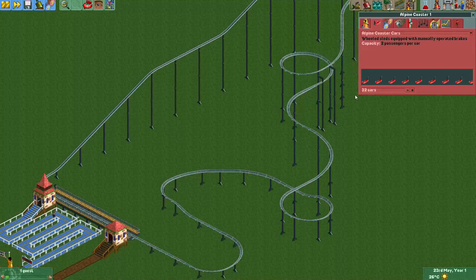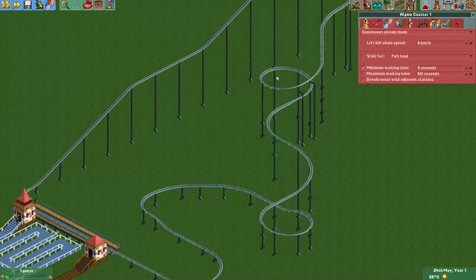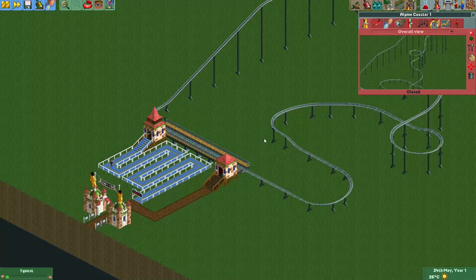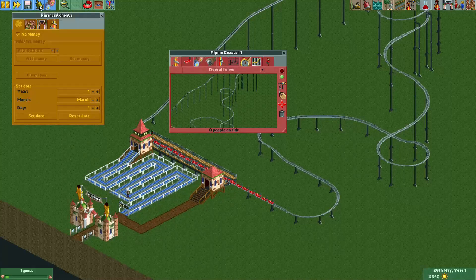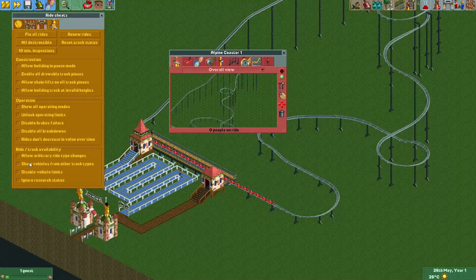By default the coaster spawns with a lot of vehicles — I'm going to tone it down a little bit. 16 cars is probably enough for a layout of this length, maybe 20. Something you can also see is that we don't actually have a test button or test flag on this ride — it always has to operate with riders. Let's open the ride and let some guests into the park so we can actually see this coaster in action.